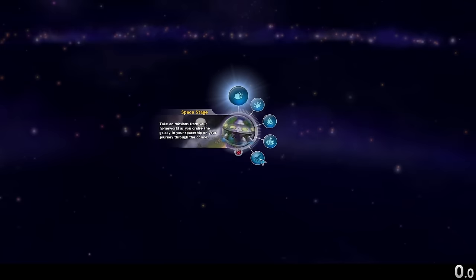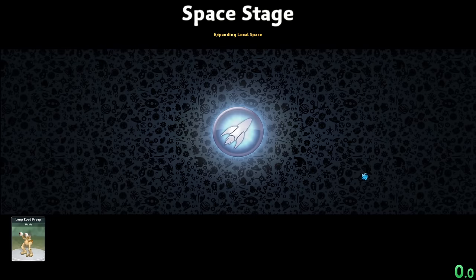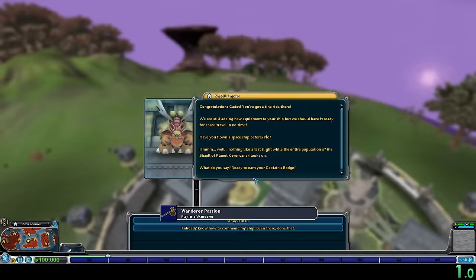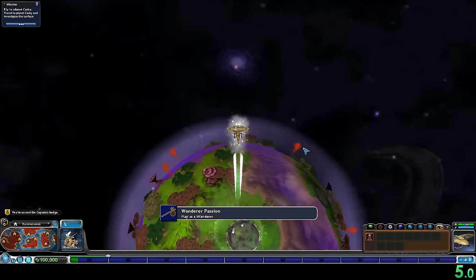Welcome everyone, I'm King of Valence, and thanks for watching this Spore speedrun challenge. Today, we're destroying Earth and the Spore Galaxy to earn the Oh the Humanity achievement in under 30 minutes. We'll be starting in space stage so our creature won't have any consequence traits or archetype abilities for this run.